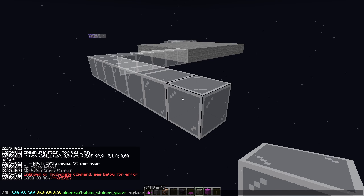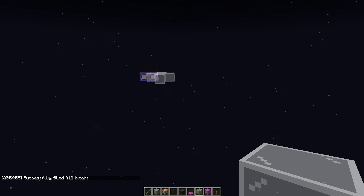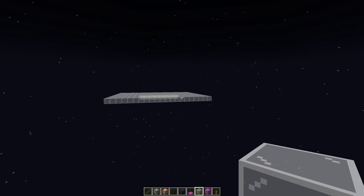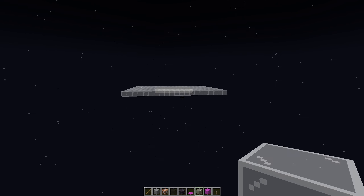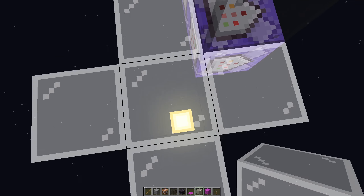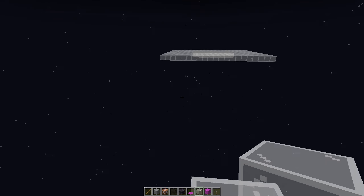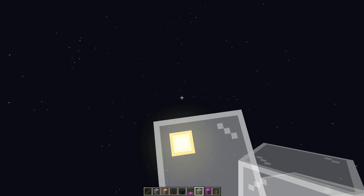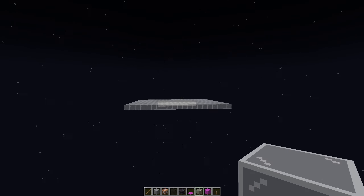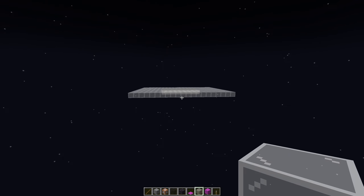Now let's extend this platform so that it is six blocks out in all directions but with non-spawnable blocks. I'm filling it with white stained glass because as long as it's non-spawnable, any block will do. What we actually care about is the height map. The spawning algorithm first picks X and Z coordinates, then looks at the highest block in that column - not air - and picks one random spot between the bottom of the world and the highest block plus one.